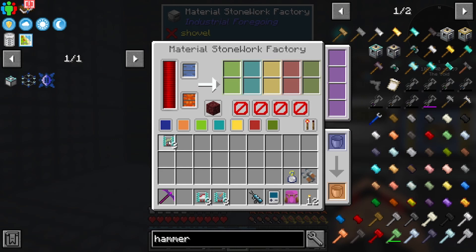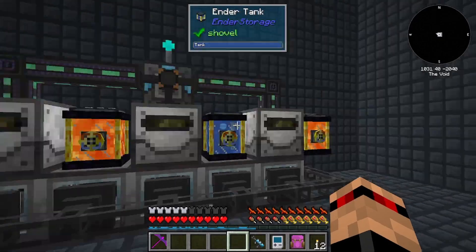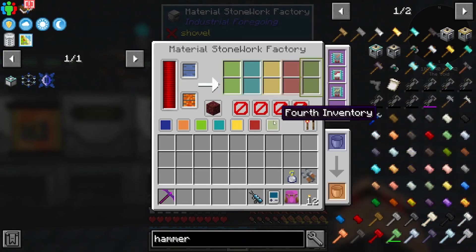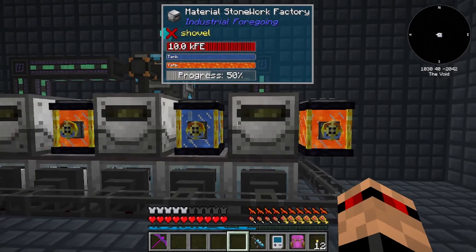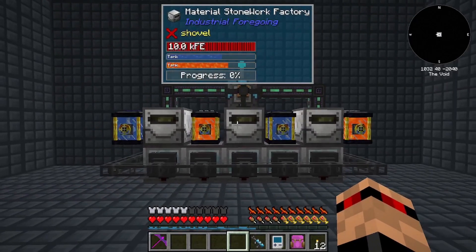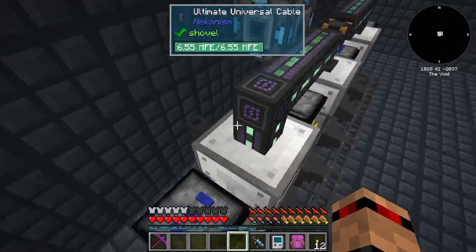So what this thing here is doing - I like to do it like this and I can just chuck them all in - it's creating us some netherrack from the water and the lava from the ender tanks that we've got, and all that's doing is importing into our system.